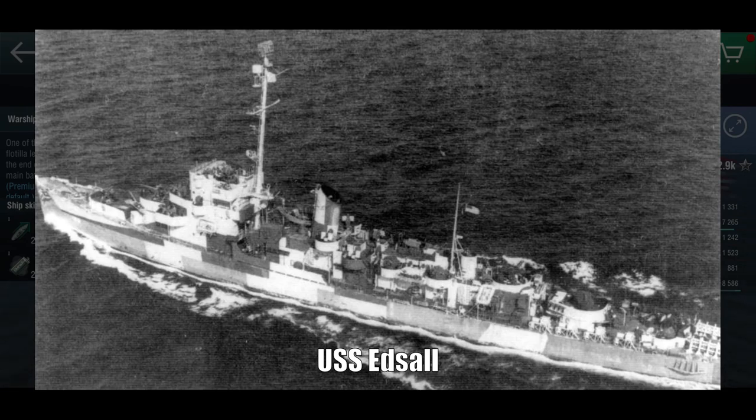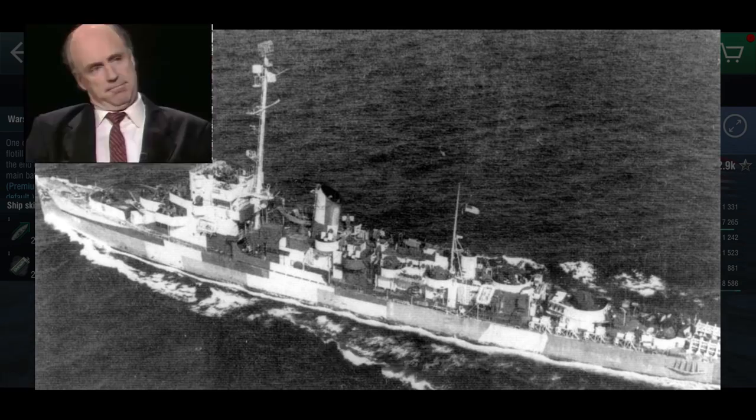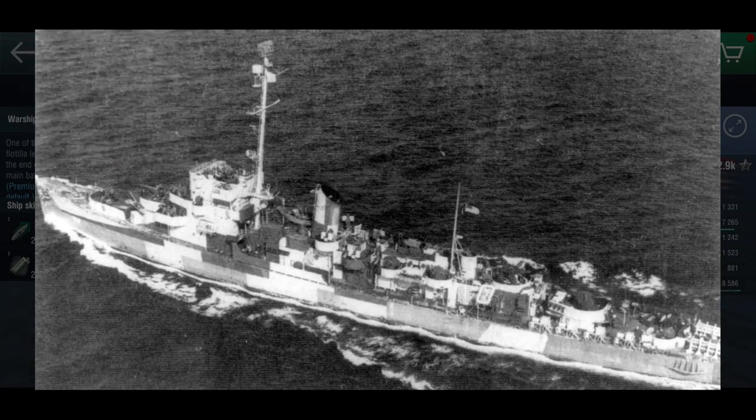The interesting part of the story of the actual USS Hill I was able to find is that while she herself had a very uneventful life, one of the other Edsall-class destroyers actually got into an accident with a cargo ship and the front fell off — not of the cargo ship, but of the destroyer. They had to rebuild that section, and while they were at it, they implemented the plan to put 127mm guns on these ships.